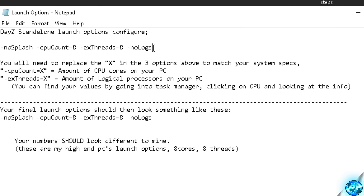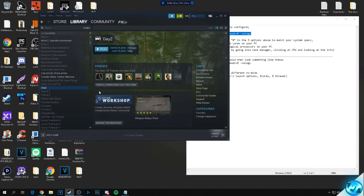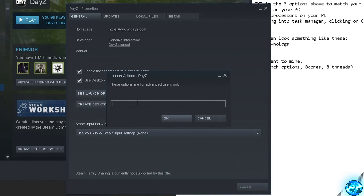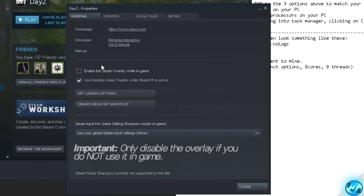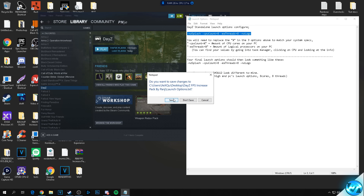Highlight and copy all the launch option text from the right-hand side of the Notepad. Navigate back into Steam, right-click DayZ, go to Properties, and select 'Set Launch Options'. In the blank text box — remove any existing text — right-click and paste, then press OK. That optimization has been applied. While still in the Properties tab, I'd also recommend disabling the Steam overlay for medium to low-end systems. If you don't use Steam chat or invites in-game, disable it to avoid excess performance issues.